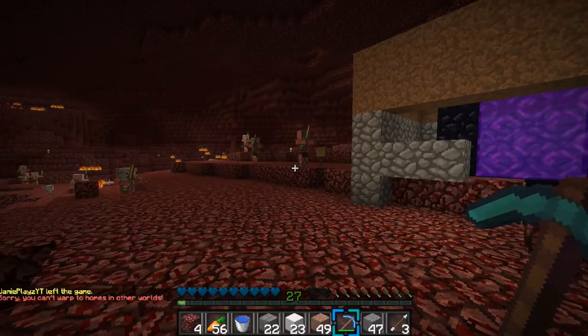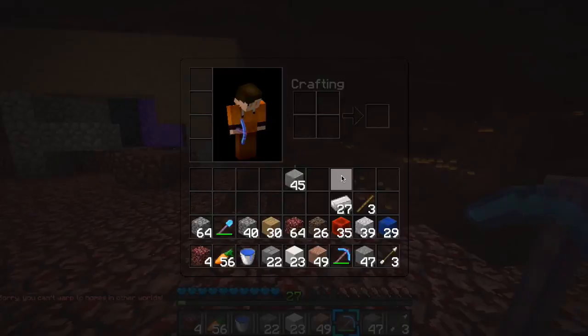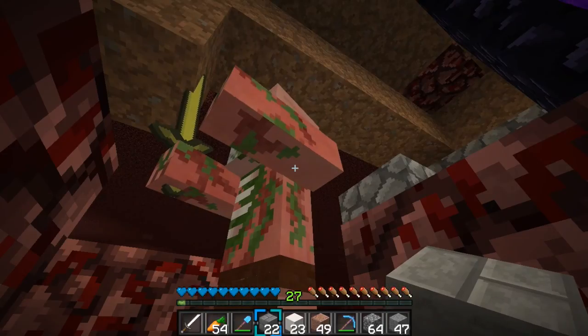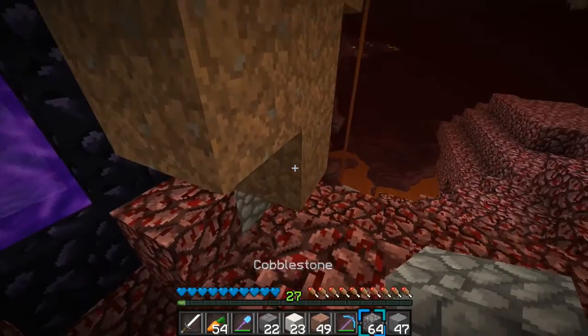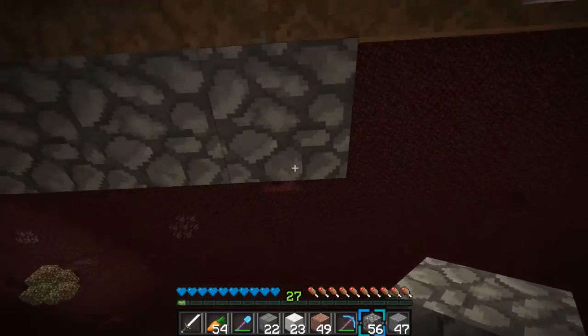I'm going to go slash home to bring a bow — oh, can't warp home in other worlds. That is just a bummer. Can I deflect it? I don't have my sword either. I really just messed up. So I'm going to see you back when I actually have a plan and get some of these ghasts out of my way. I'm just going to make a cobblestone layer around really quick so these ghasts don't see me and wreck my day completely.